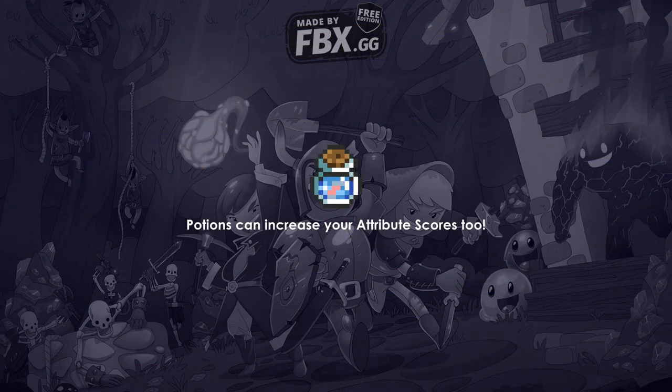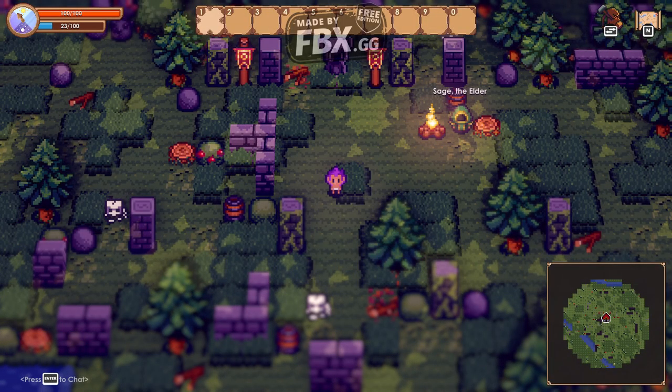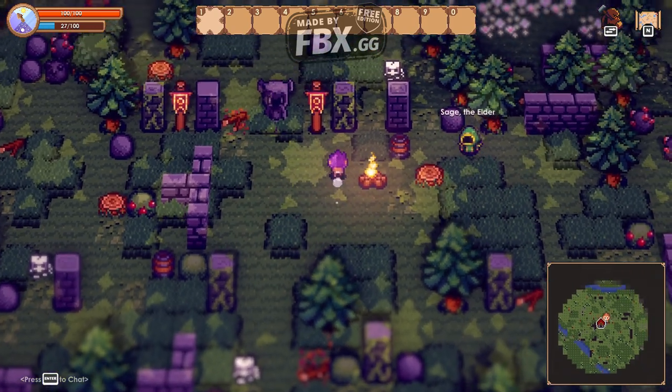Now we can see. Potions can increase your attribute score. And now we started the game. Graphically speaking, very nice. Now we're gonna move and talk to Sage the Elder.